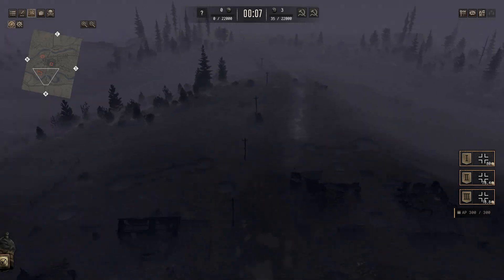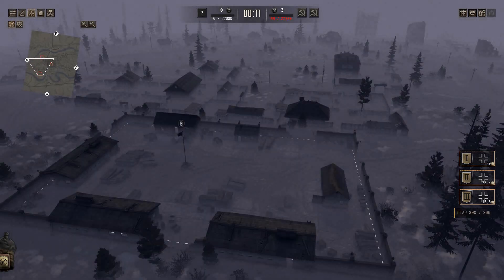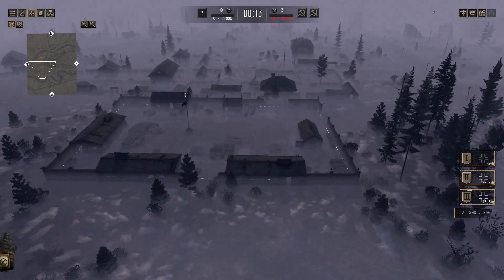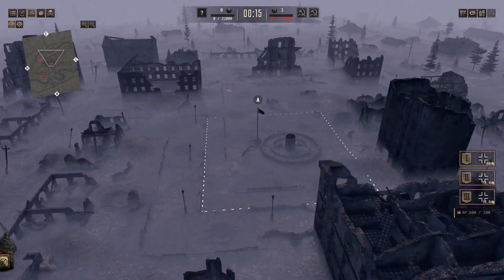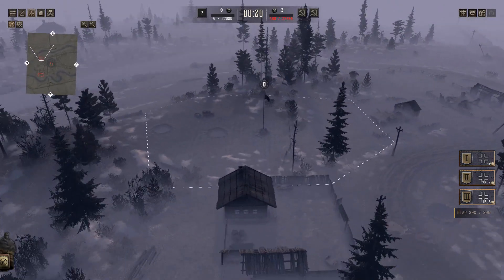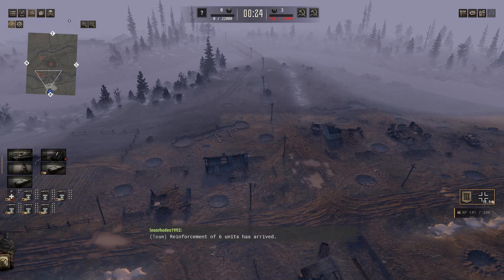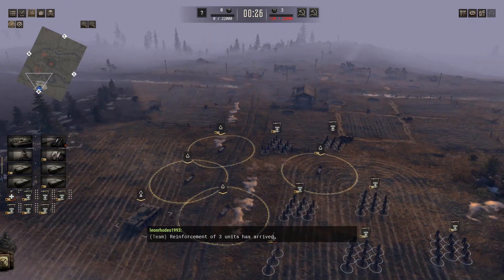And here we are in combat. We're just going to go and check the points - there's 3 to take. There's B in this compound over here, there is A in this courtyard just over here, and there's objective D over here. Should be all good really - might as well just spawn everything in and start setting up.